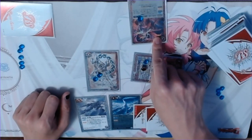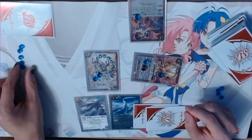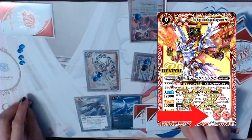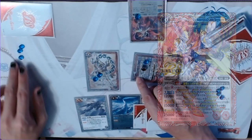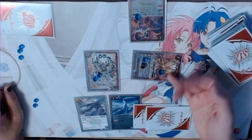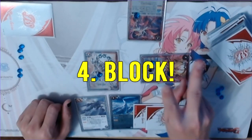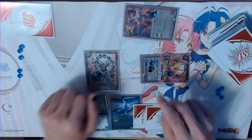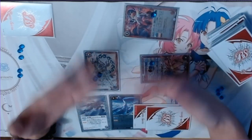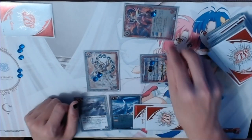At this point, the defending player can choose to block or not. If they choose not to block, they take damage to their life. The damage taken is equal to the number of symbols on the attacking spirit, though various things can change this such as braves and brave spirits, or spirits just having two symbols to start with. If they do choose to block, however, we enter a second flash timing — defending player has first flash priority, then back to turn player. Once all flashes are done, we enter the BP comparison stage, and the stronger of the two destroys the other in battle.